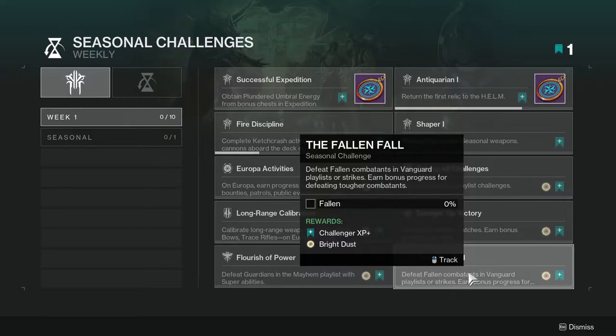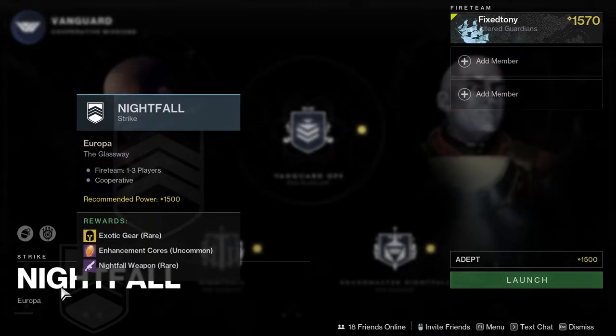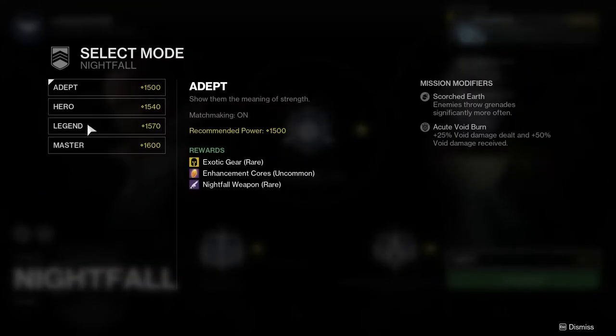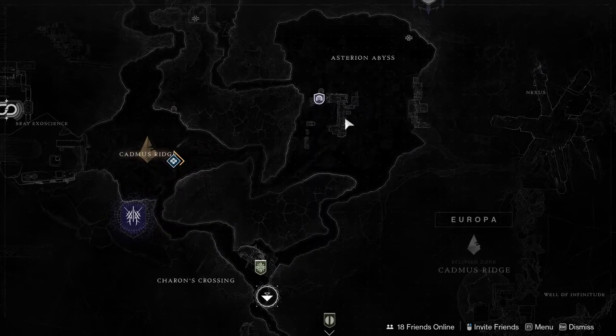'The Fallen Fall' requires defeating Fallen combatants in the Vanguard playlist or strikes, with bonus progress for tougher combatants. Whether this is annoying depends on the nightfall. Let me just check — it is Glassway, which starts as pure Fallen and ends as Vex. I'd recommend going into Legend difficulty and just killing everything in the beginning section.